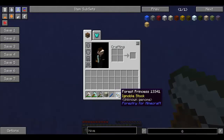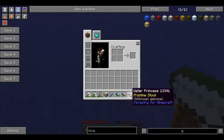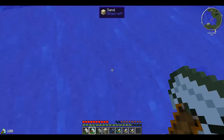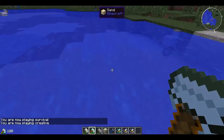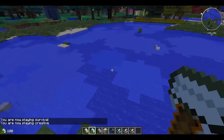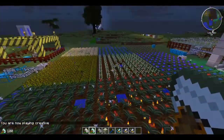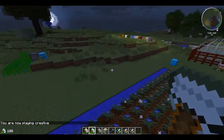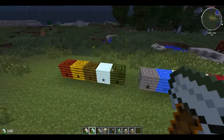Now the pristine stock and the ignoble stock I'll go into another time, but pretty much pristine stock means that the queen will not die out. Ignoble stock means that the queen will eventually die out and you will lose it, so you'll have to find another one. That one there was the water hive, which you can find in lakes of water underneath the water surface.